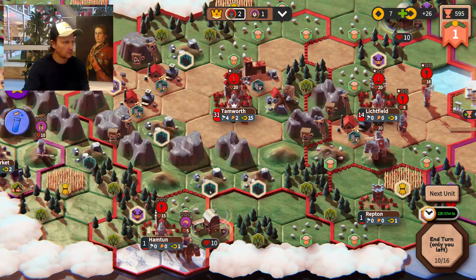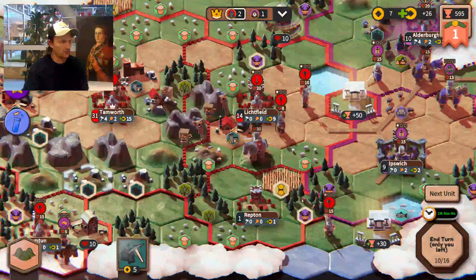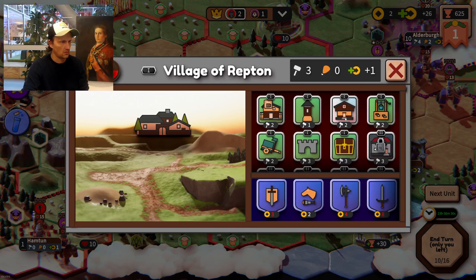I should probably have done something here with these resources but I forgot. Let's do that next turn. Maybe this building would give a bit more income. I'm not sure — we'll see.